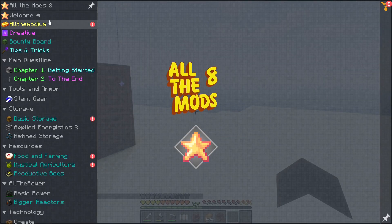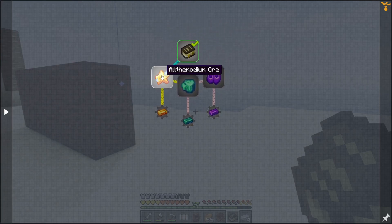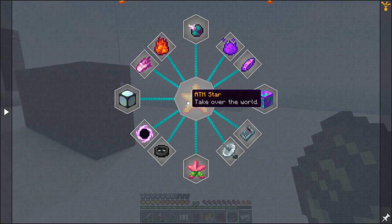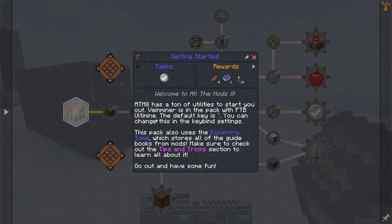Cool, we've got our quests. Collect all rewards. Elementopedia, All the Mods, Mystical Agriculture — I got a bunch of books and things like this. Welcome — All the Mods intro. So this is deep dark biomes tasks. Alright, creative mode. Okay, Chapter One: Getting Started — welcome to All the Mods tasks, getting started.